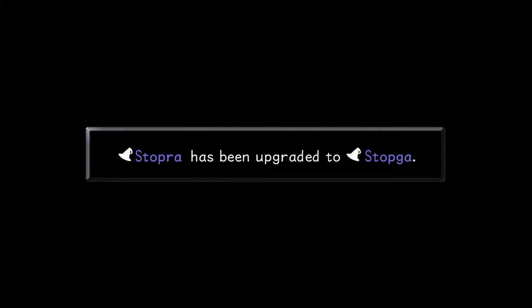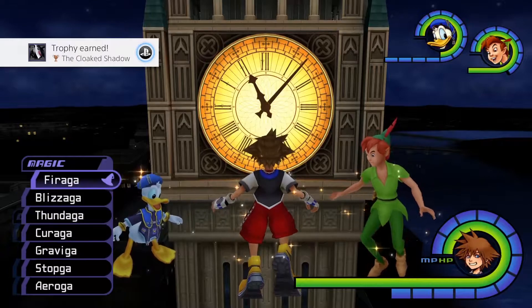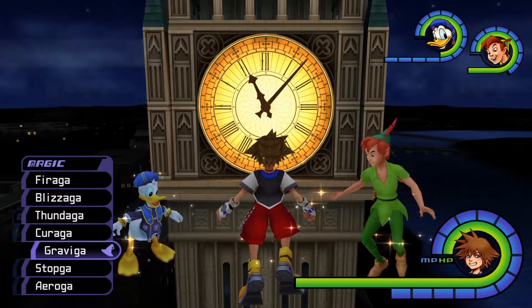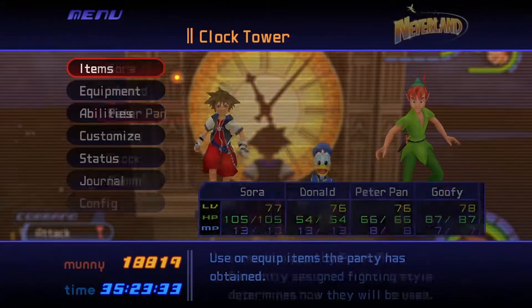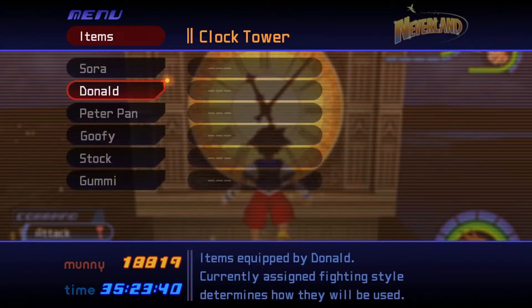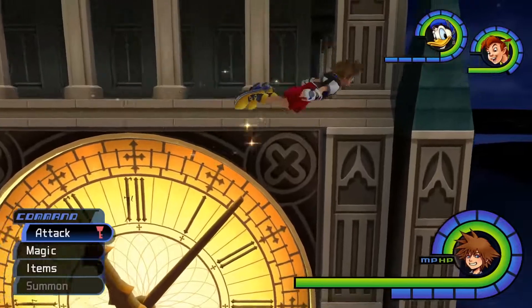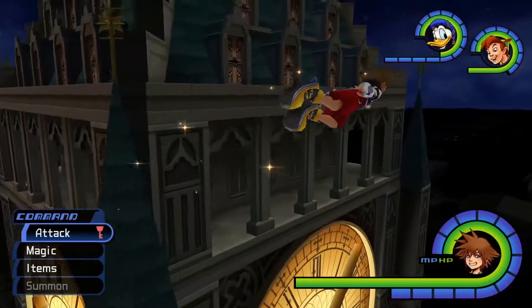Defeating Phantom gets a Stopga. We're all good. Faraga, Blizzaga, Thundaga, Kiraga, Gravaga, Stopga, and Eroga. Now that we can, I'm taking all of these back — because you didn't do anything with them, Peter. And Donald, you're out of course. So that's Phantom — that's superboss number one. I'll meet you at superboss number two, or at least the area right before it.